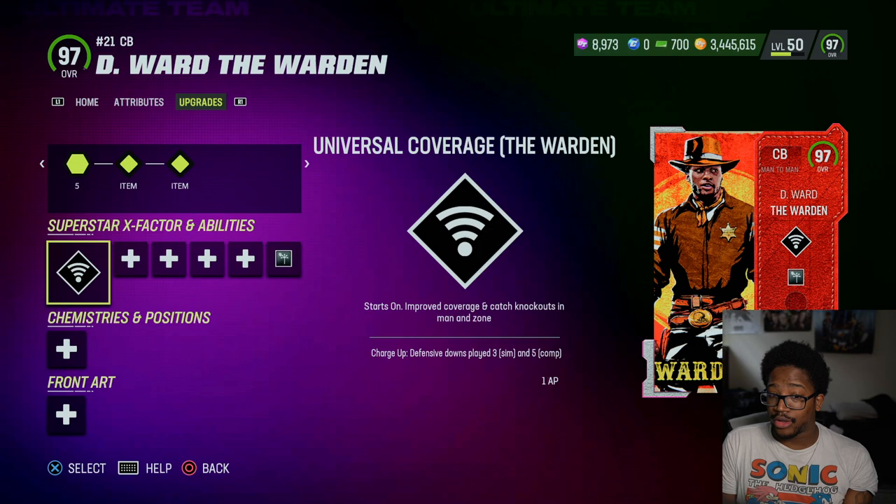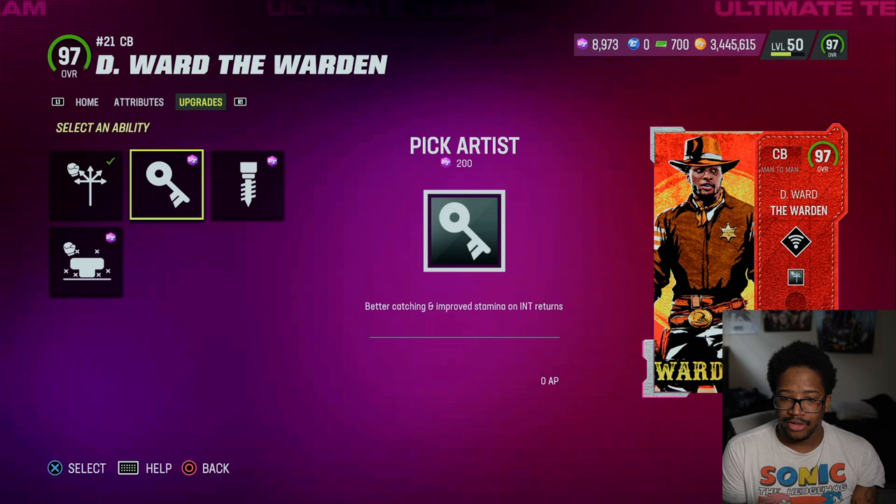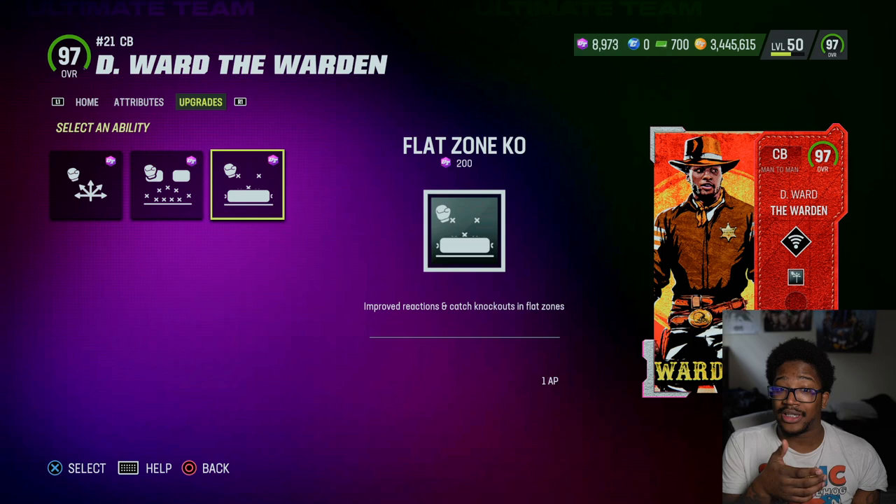Universal covers the warden, which is probably one of the best ones, next to the running back one. Deep route KO, pick guard for zero, tip drill for zero, mid-zone for one, short route KO for one, deep out zone for one, and also flat zone.